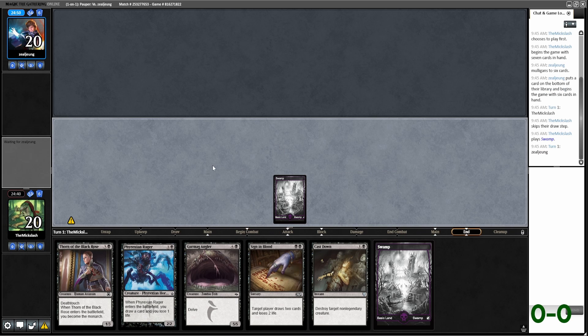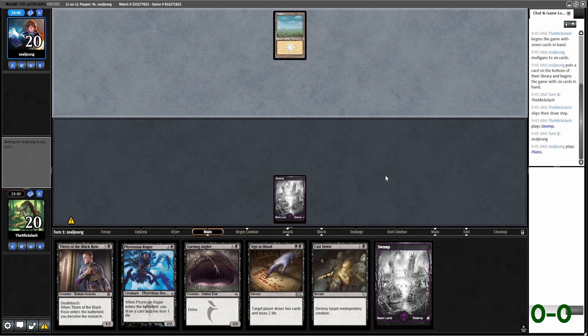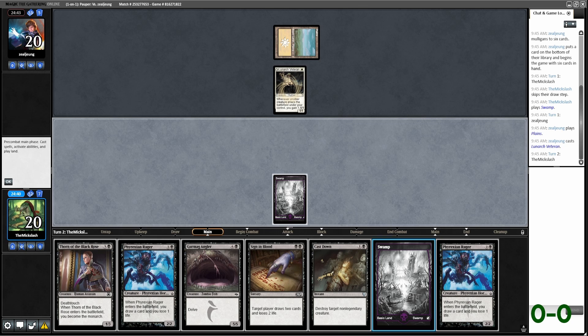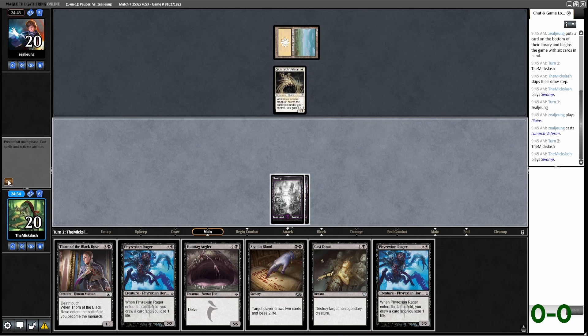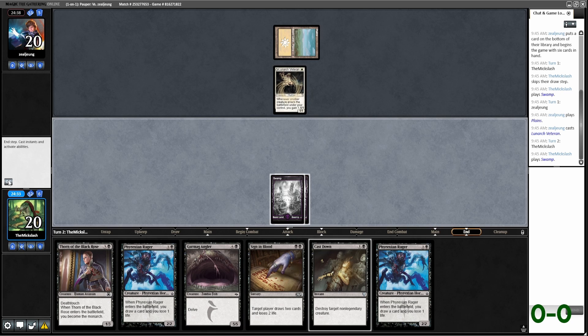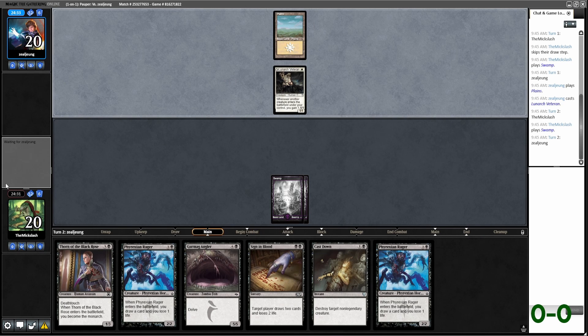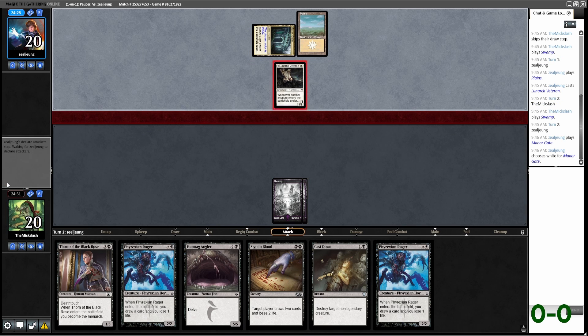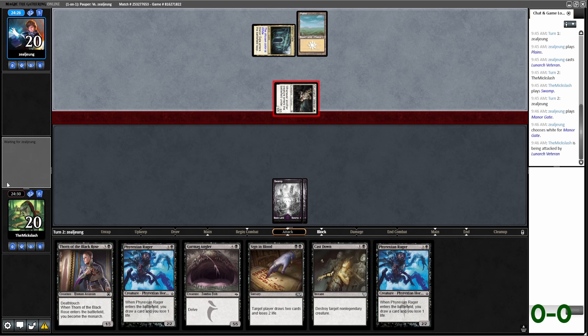I'm going to hold up this Cast Down instead of Sign in Blood here. Lunarch Veteran is not the most terrifying, but Soul Warden is pretty obnoxious if that's the game plan they're on, which I'm assuming they probably are. It's us for one, sure. No Warden. I think we're going to throw down Rager just as a blocker — we draw a card off of it.